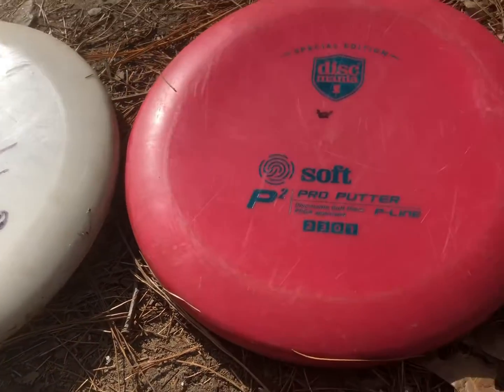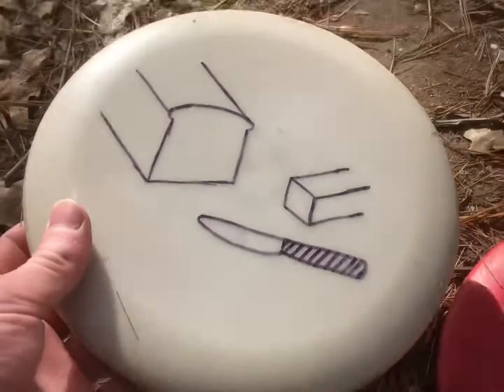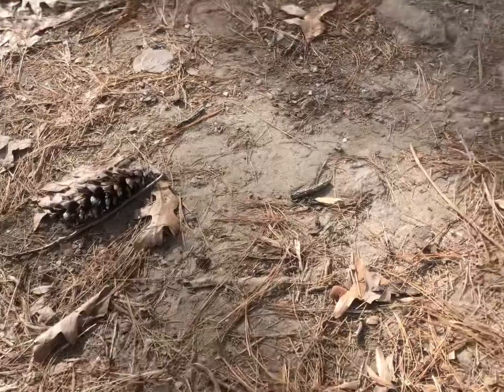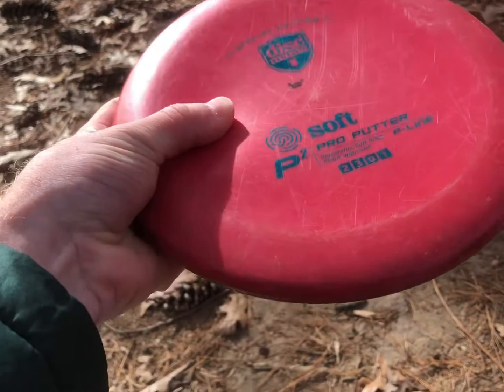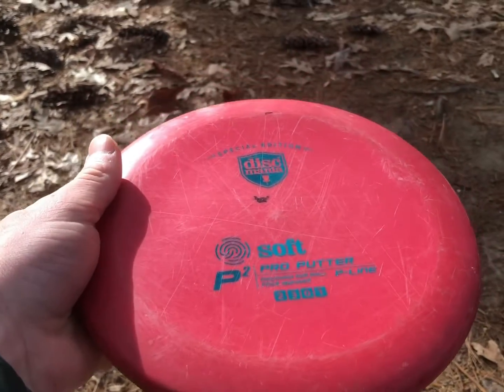My go-to driving putters are P2s. This is gonna be my bread and butter disc — it's the stiff P-line, and most of these are max weight because I pull it out most of the time. Mainly when it's a little bit too cold I'm gonna be reaching for this disc, which is a soft P-line P2. This P2 is a little bit gummier, so if I need it to sit down this is what I'll reach for.